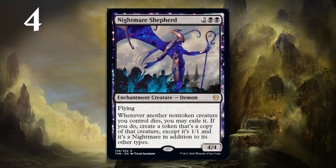At number 4, it's Nightmare Shepherd. On its own, it's a four-mana 4-4 flyer. That's a really good card in limited — that alone can take over games sometimes. Your opponent has to have removal for that, or usually they're dead. But Nightmare Shepherd brings a lot more to the table because of the ability to, when any one of your non-token creatures dies, that creature gets exiled and you get a 1-1 copy of it in play except it's a Nightmare. That means it has all of the abilities of the creature — keyword abilities, static abilities, activated abilities. So there's going to be some really weird, crazy board states in this format where you have all of these 1-1 Nightmare copies of cards with various other abilities. Even if he just made a 1-1 token every time one of your creatures died and exiled that creature, that would still be a pretty good card.